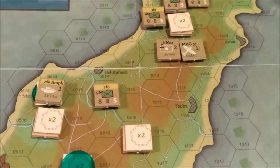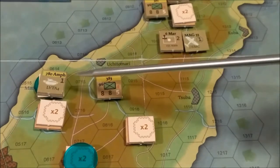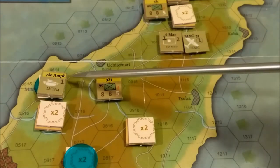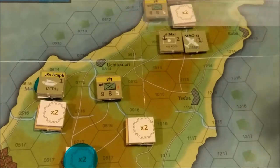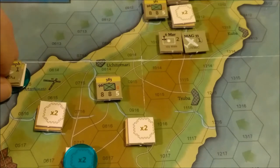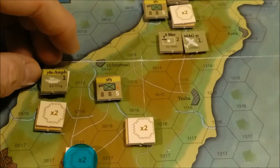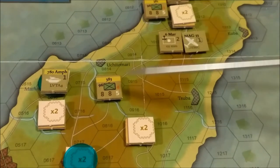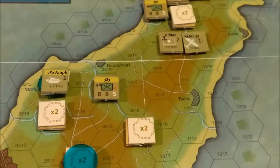I moved these marine units from up here down to here. The marine units with the amphibious vehicles captured the Mashinato airfield — there was nobody there. They had to stop because of the zones of control of the Japanese unit there. The other marine regiment came down to help support this unit by creating a zone of control line.